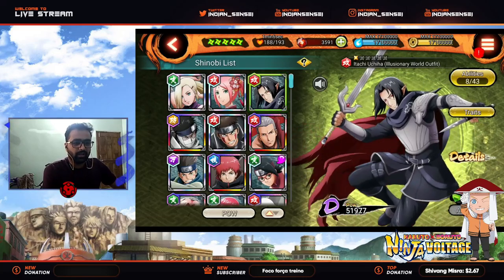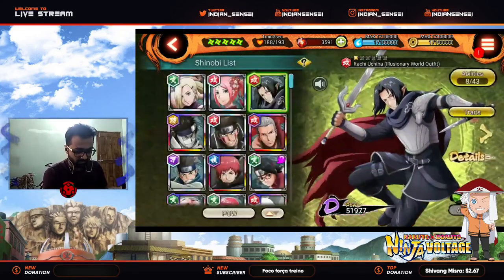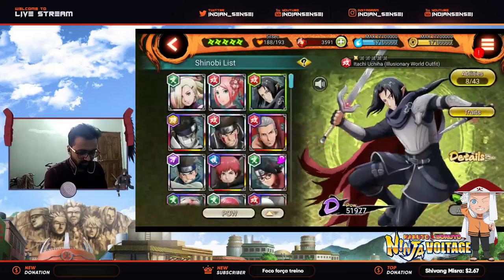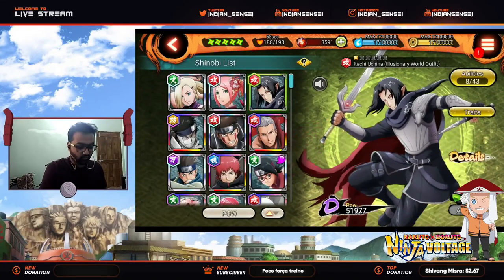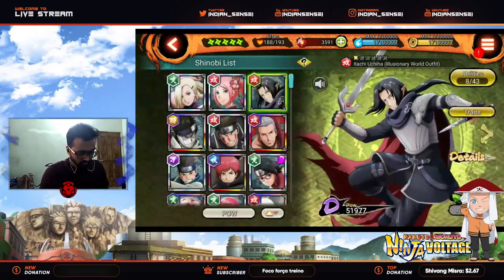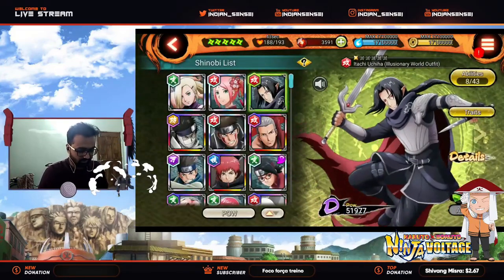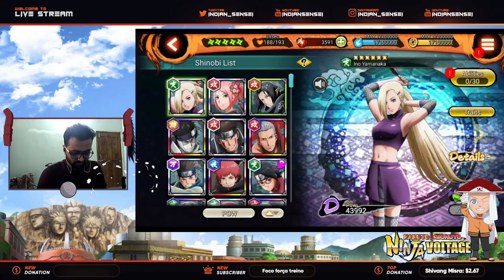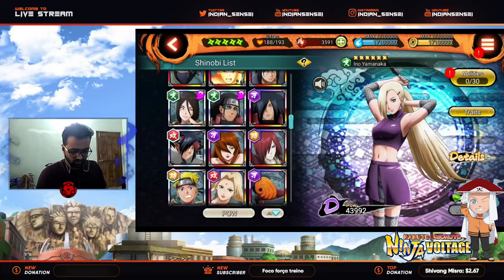Hey, what's up guys, Indian Sensei, welcome back to an episode of Ninja Voltage. So SAM 46 is here and as usual we got a SAM unit. It's the Itachi Illusionary World outfit. Itachi looks a lot like someone from some Spartan movie or something. Anyway, we also got Madara with the same attire - the Madara Illusionary World outfit.